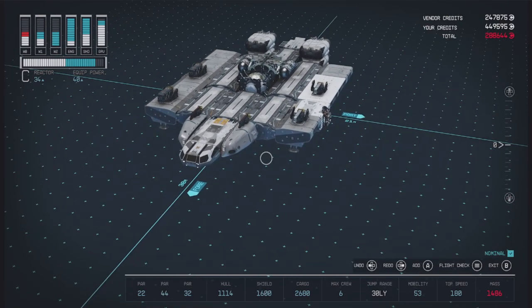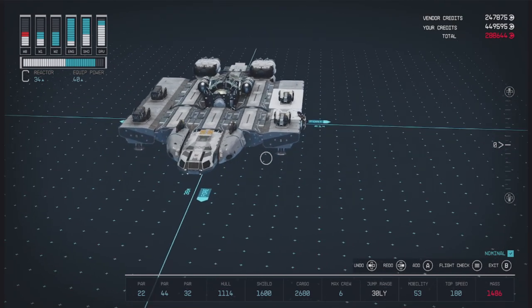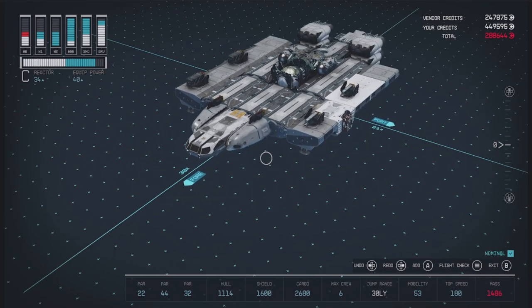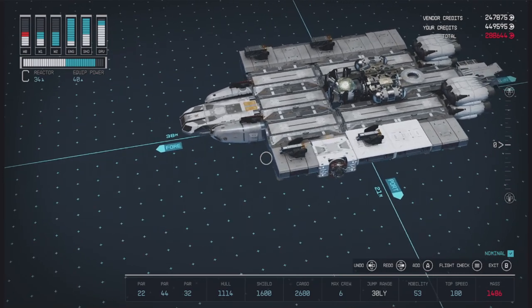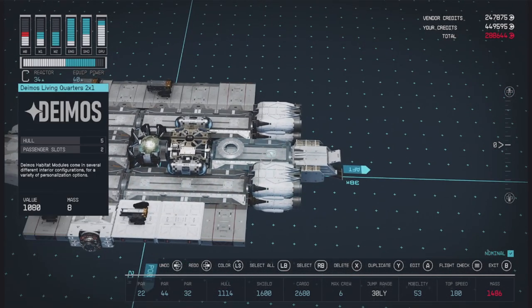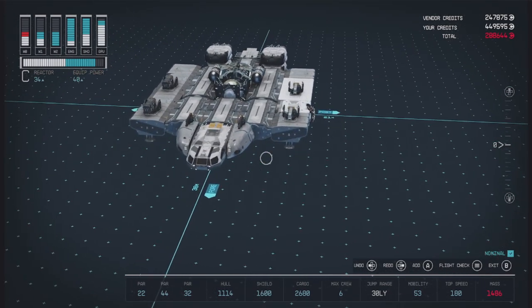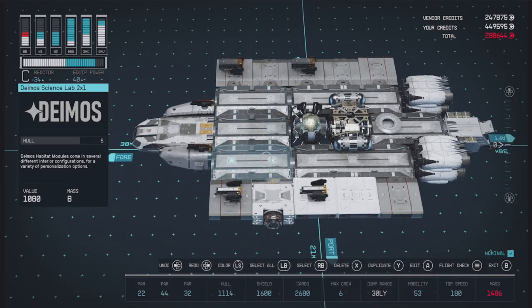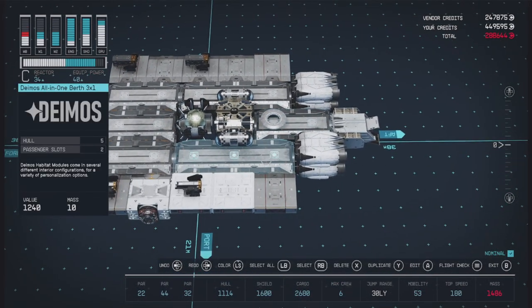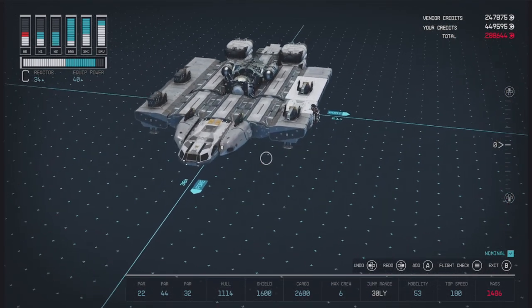We are looking at 53 mobility, which is a bit low, but still above the 50% threshold, so we'll have some maneuverability. Top speed of 180, which is very nice — that's a good top speed. Really good shield capacity, bunch of cargo space, six max crew, and I think we have four passenger slots — two there and two there. So it's a jack-of-all-trades ship. We also have our science lab and our workshop, so we've got our crafting stations. We'll have a bed in the living quarters and the all-in-one berth. It really does have just about everything we need.